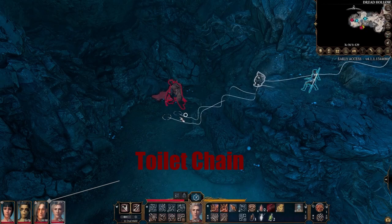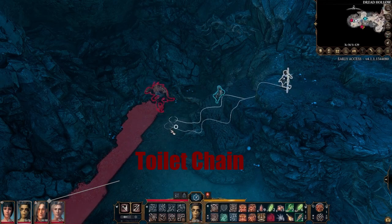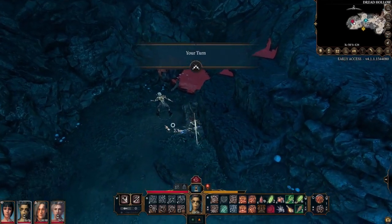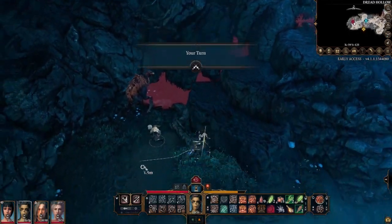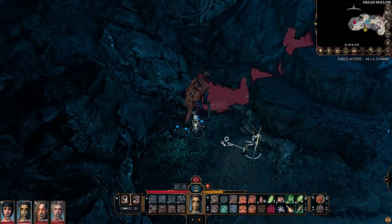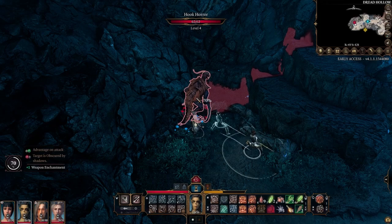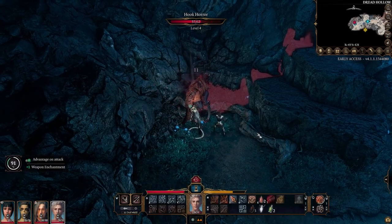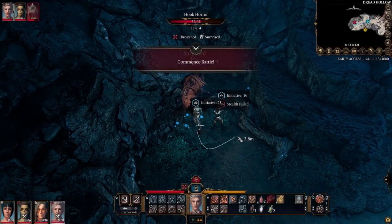Make sure to unclog everyone from the toilet chain to prevent unintentional character following. Position Astarion behind the horror and Lae'zel a little further away. Give Lae'zel the command to attack the horror and get a sneak attack ready with Astarion. While the attack animation is going off, use sneak attack.